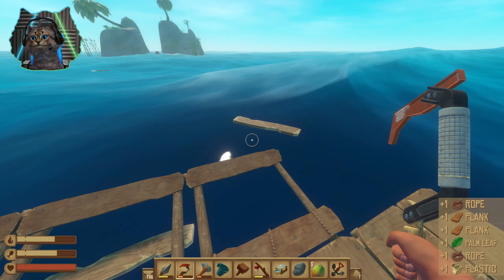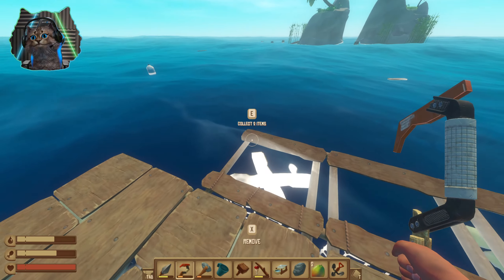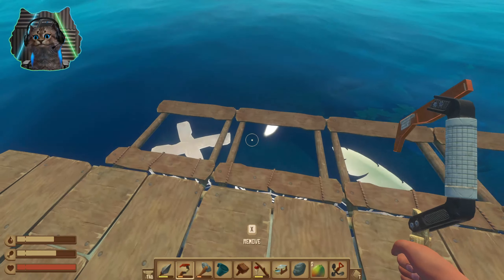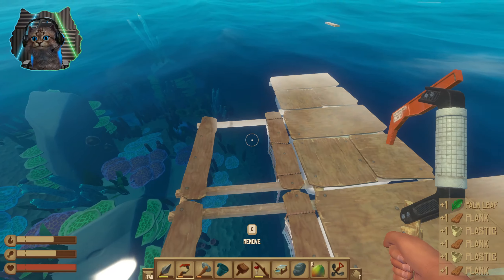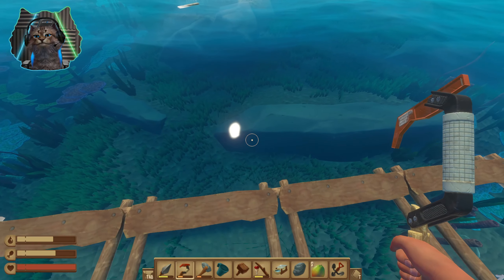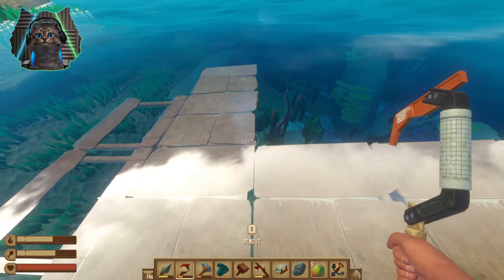Looks like we're about to hit another island. I don't know if it has a coral area but they pretty much all do from what I've seen. This is looking nice. We're about to hit that island — I don't think it has a whole lot but it does seem to have a shallow reef, which means maybe it'll have some more metals. We'll find out.